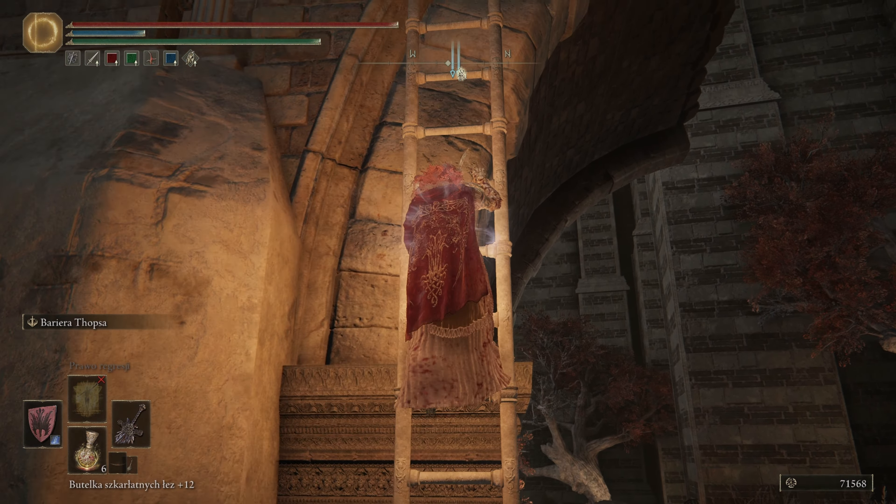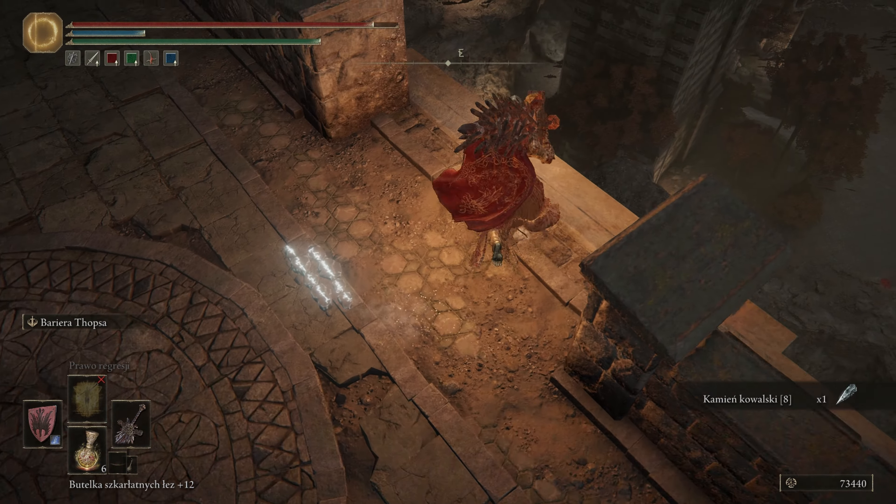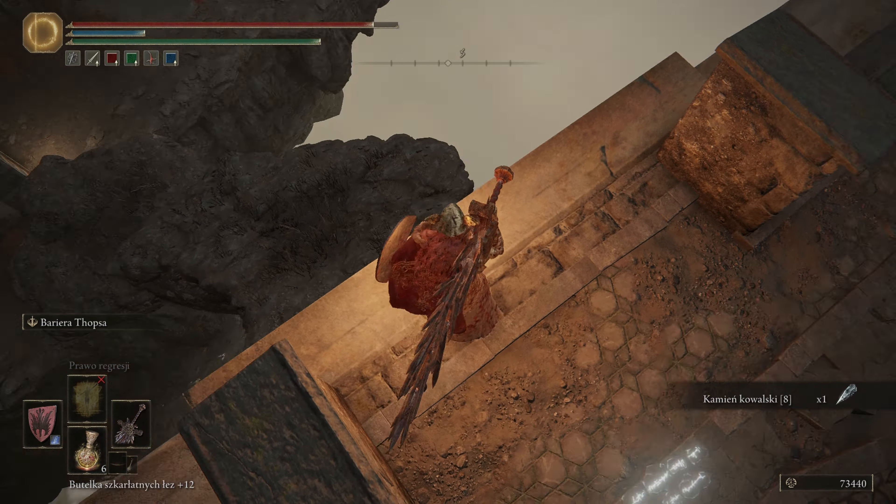Po drabince i zobaczmy, czy tutaj coś dla nas będzie. Na pewno będzie. Znaczy tutaj nic nie było, żadnego przejścia. Dobra, jest jeden jakiś przedmiot. Co ty tutaj tak pilnujesz? Może się uda go zrzucić – uda się, pięknie. Kamień kowalski ósemka. Na ten moment już żadne kamienie kowalskie mi się nie przydadzą, ale niech będzie. Tu możemy spaść i przejdziemy dalej.